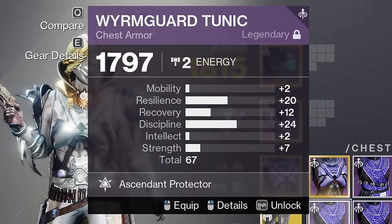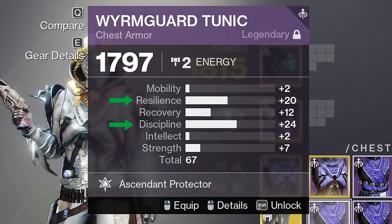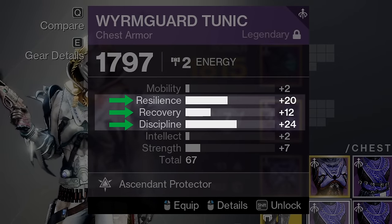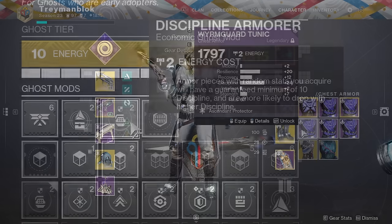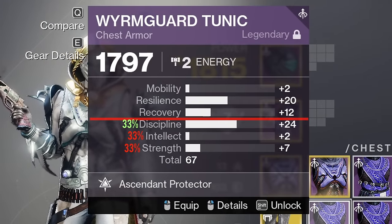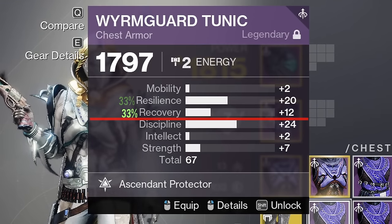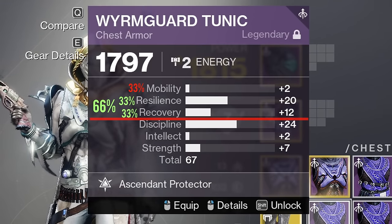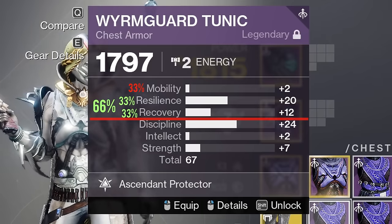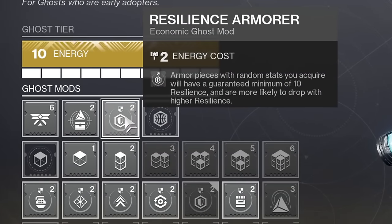The main stats you want to be aiming for in 99.9% of builds are Resilience, Discipline, and Recovery. This is why most people run a Discipline armorer, because in the bottom bucket there's only a 33% chance of getting the stat we want — in this case Discipline. The Ghost mod will at least guarantee that you get 10 Discipline. When it comes to the top bucket, we have a 66% chance of getting what we need because Resilience and Recovery are both very useful stats, which is why we usually don't use a Resilience or Recovery armorer Ghost mod.